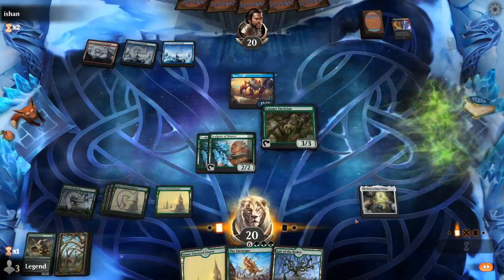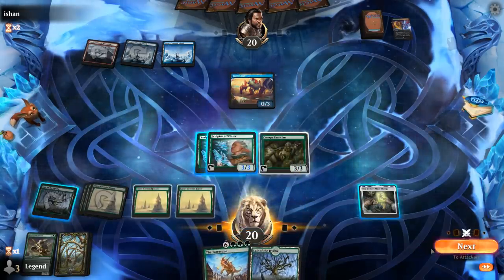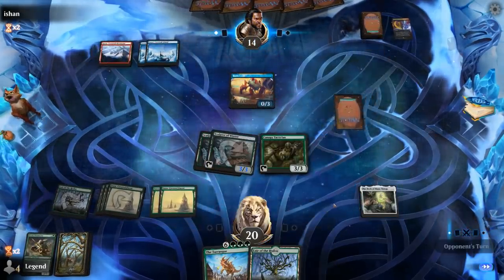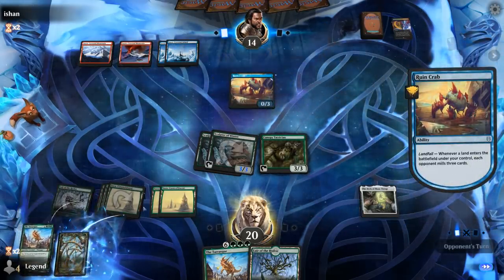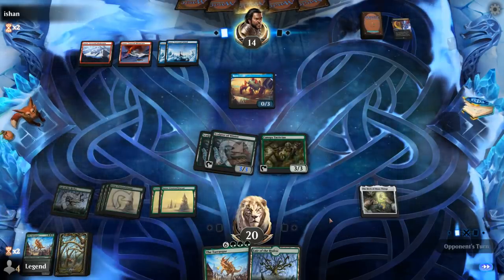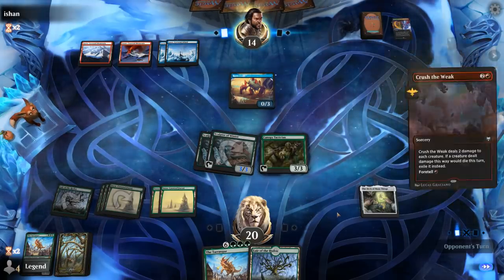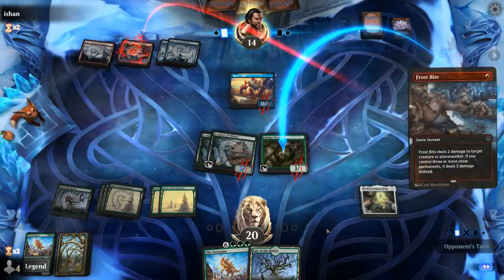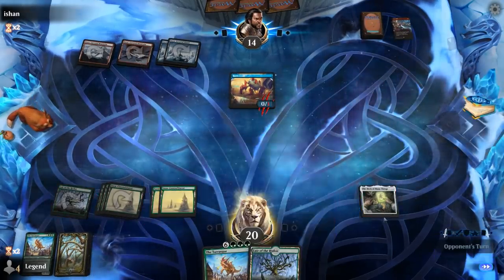Tactician. Attack and activate the Deck of Many Things — can do this end of turn as well. I want Tarrasque. Still 36 cards remain, and next turn if Tactician survives we can Tarrasque it up. Crush the Weak — do they also have a Frostbite? They do. That's unfortunate. There goes our board presence.